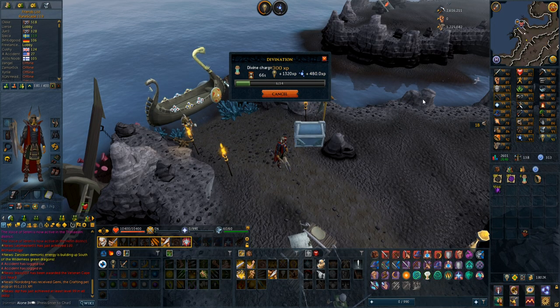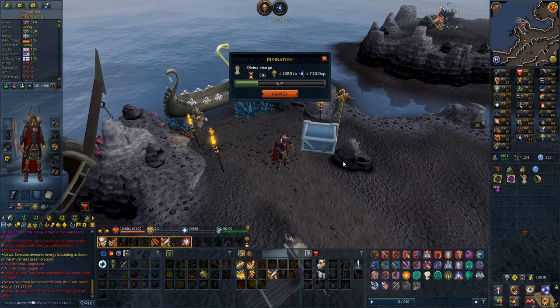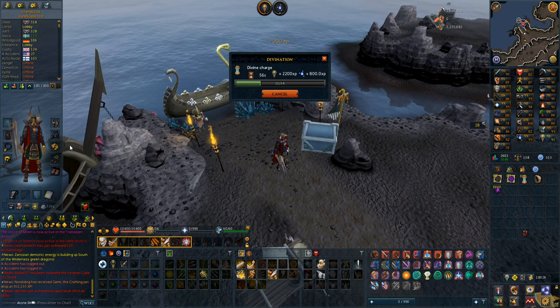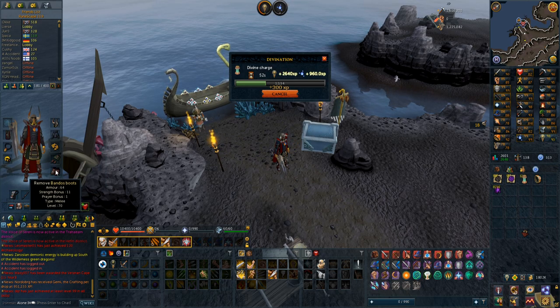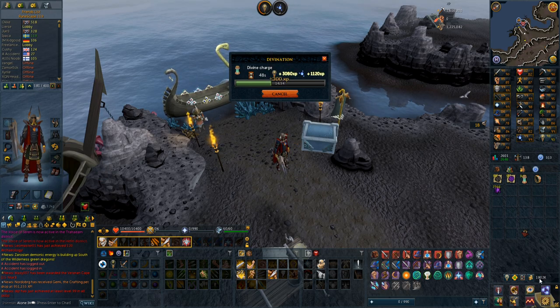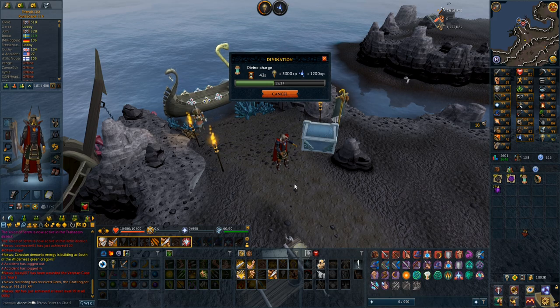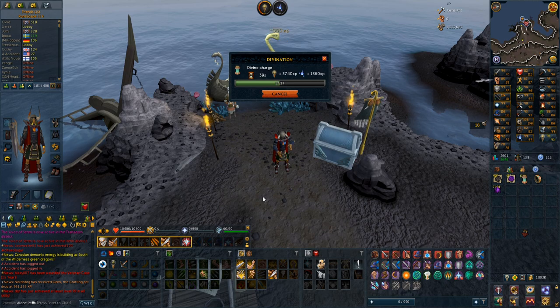The only combat stats I don't have maxed are strength and attack, and I want to get those to higher levels before I get my masterwork gear. So I'm going to do some ED3 trash farms and make sure I have some charges in my gear. I really need the masterwork gear because I'm working with Bandos and a tier 80 chestplate right now. I have 1.8 million cash - that's really all the cash I have - so that's also a big motivator to do some ED3 just to get more money on the account.